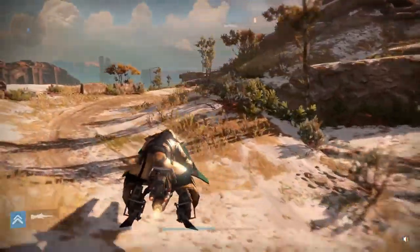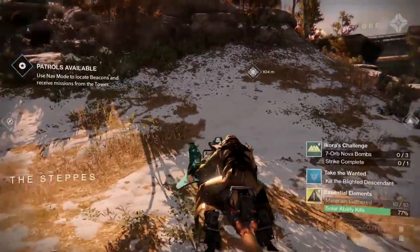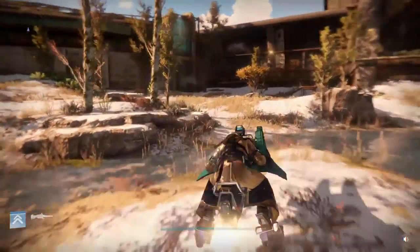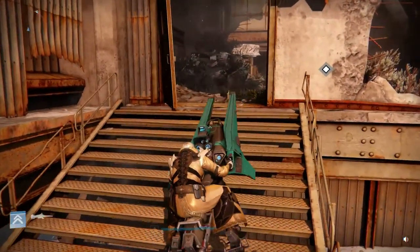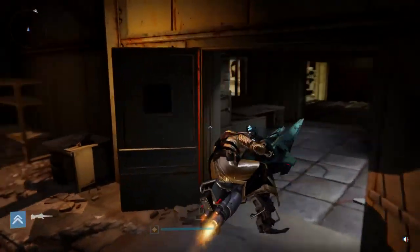What you want to do is spawn on patrol mode on Earth, and you're going to come right here in the Steps. You want to hang to the right and head to the Divide, so you just go this way and haul ass. You can do it on your sparrow or you can do it by foot, whatever way you want — sometimes your sparrow doesn't work right.